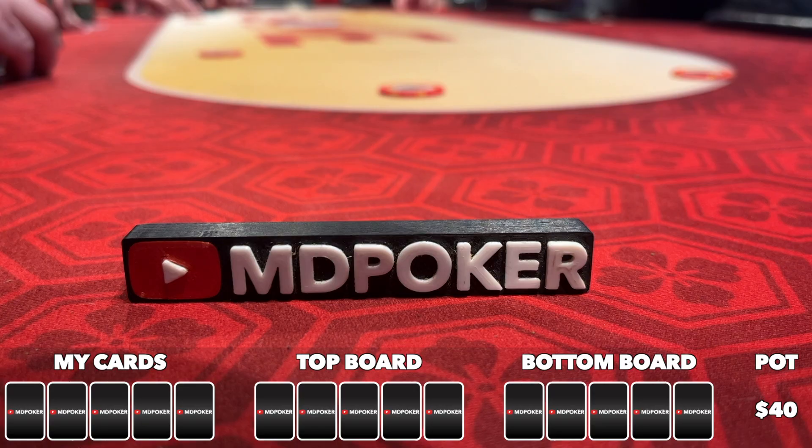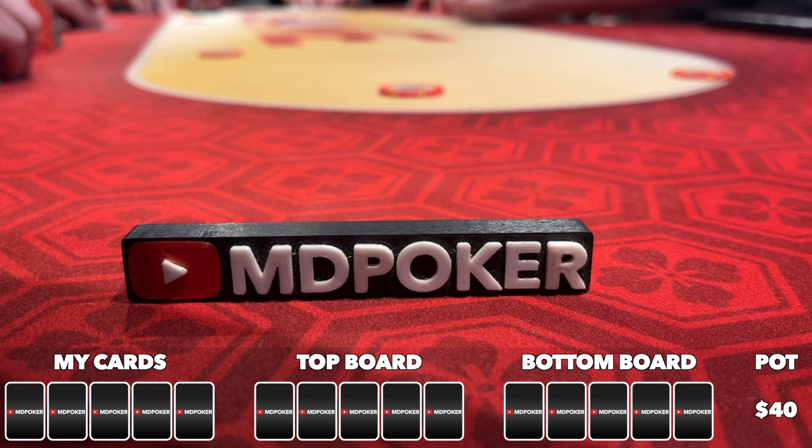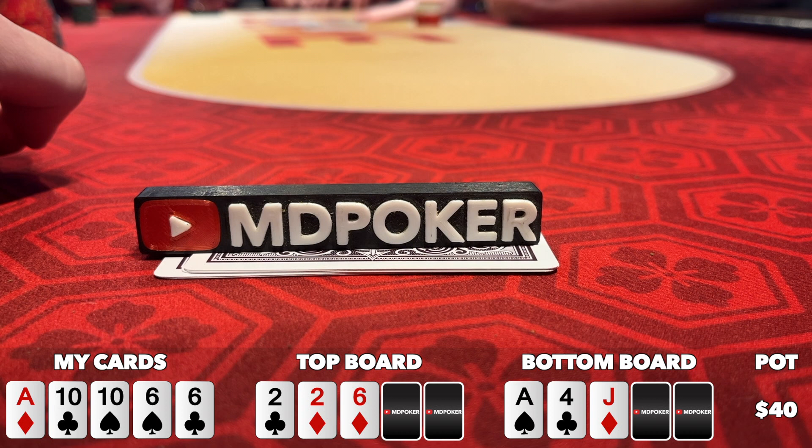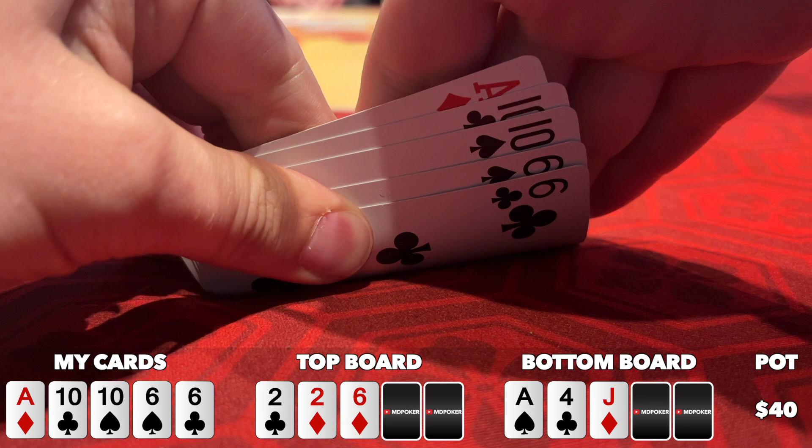Strap yourself because this hand is going to get pretty spicy. We're playing an 8-handed 5-2-2 bomb pot. I'm in the low jack with ace-ten-ten-six-six. The top flop comes deuce-deuce-six, two diamonds. Bottom comes ace-four-jack. I flop top boat on top, nothing much on bottom. Flopping top boat is cool, but when it's a low one like that in 5-2-2, you're not guaranteed to have top boat by the river. Also, it's not as rare for someone to flop quads in 5-2-2 as it is in Hold'em — so it's unlikely, but I could already be crushed here.